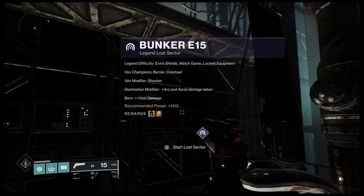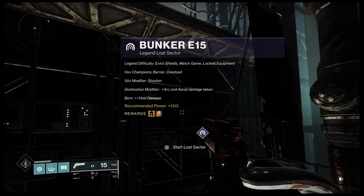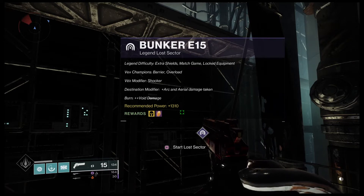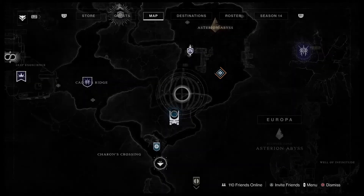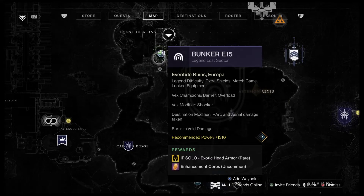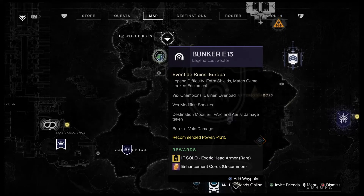Hey guys, welcome back. If you clicked on the title you know what we're doing already, so let's just get into it. Bunker 15 Legend Lost Sector — exotic rewards today are going to be exotic head armor. This is located right here, as you can see. The burn is void.